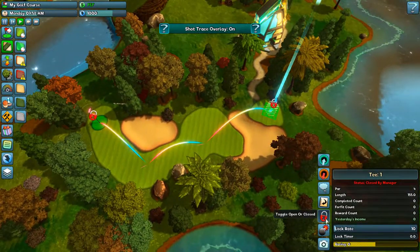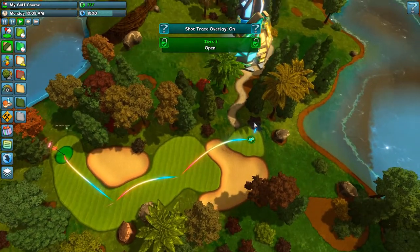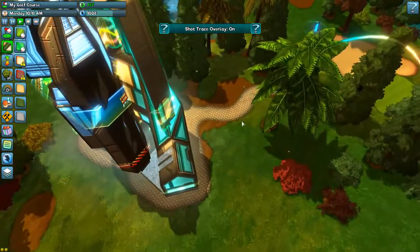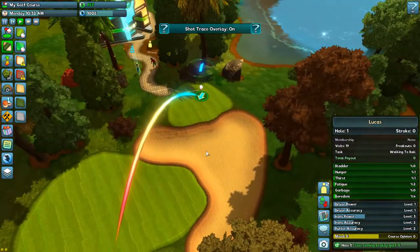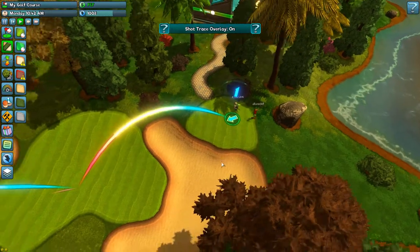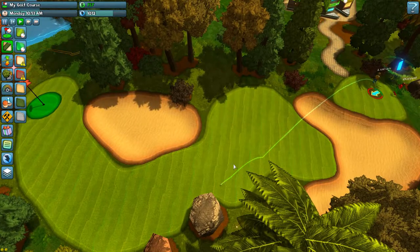Let's open this up and take a look at what we've got. You can see the shuttle arriving and dropping off our first visitors. Visitors come in groups of two to four and they're persistent — they have a set of skills, they level up, and they keep these skills forever. So if they come back tomorrow having leveled up, they will keep those levels.